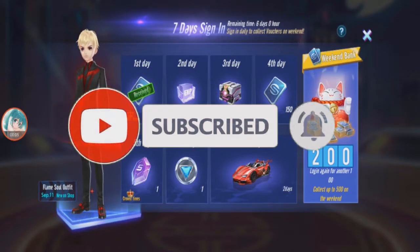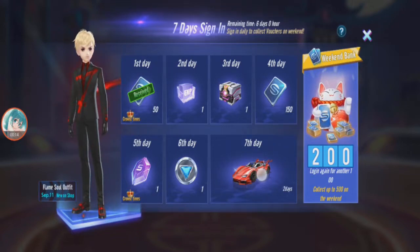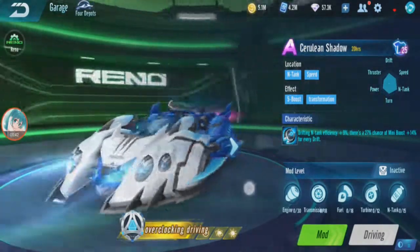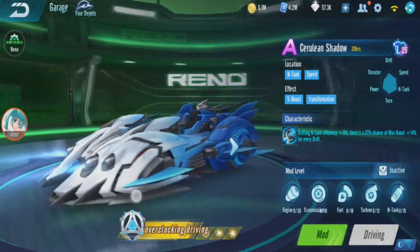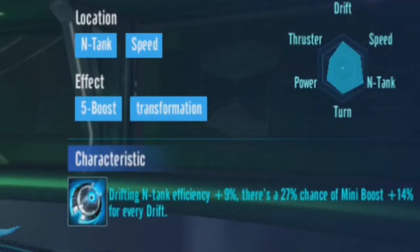Okay guys, I'm back in Garena Speed Drifters. This time I'm going to review Seruline Shadow — last month on the seventh day sign-in. Seruline Shadow is one of the first constellation cars. This car is Moto Speed and Entang, and I think it's one of the first five-boost cars. I'm not sure if it's the very first five-boost car.